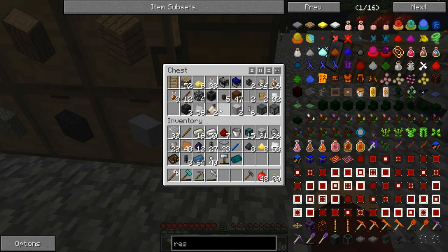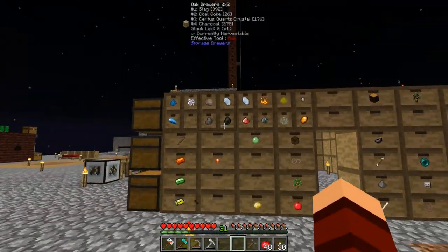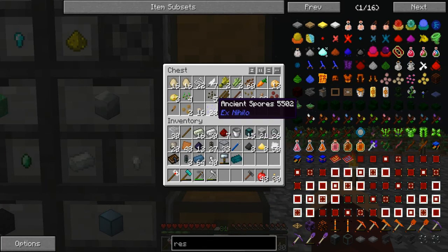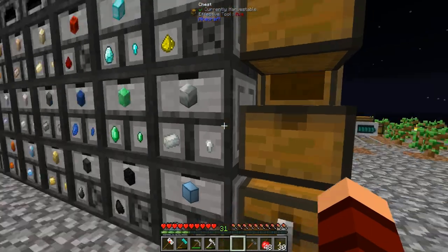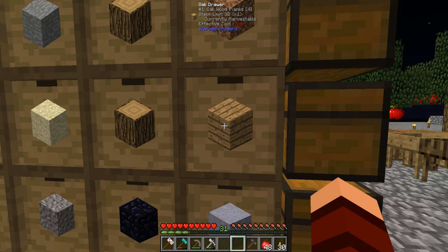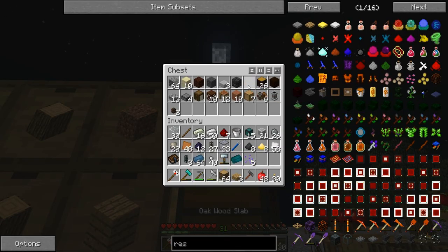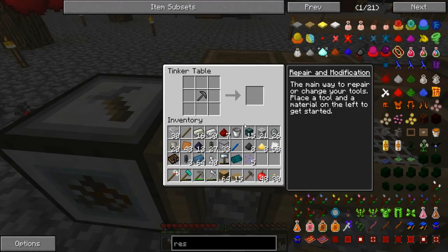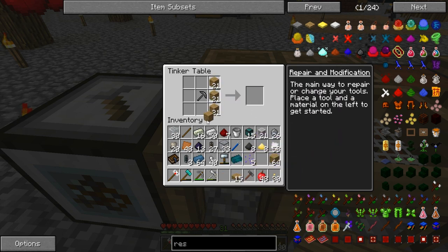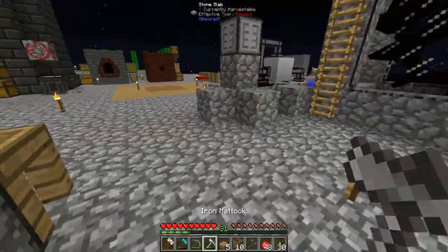So we're going to start this process a little early. I want to grab a few of these, and then we're also going to make ourselves some barrels. I have four wood planks - let's grab a stack of that. Do I have any slabs pre-made? I saw some down there, let's grab these. And there, plus this gives us 10 barrels - that should probably be good.